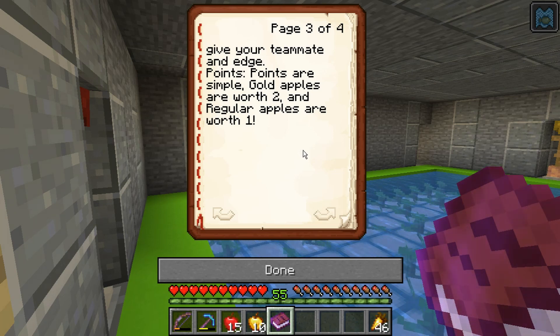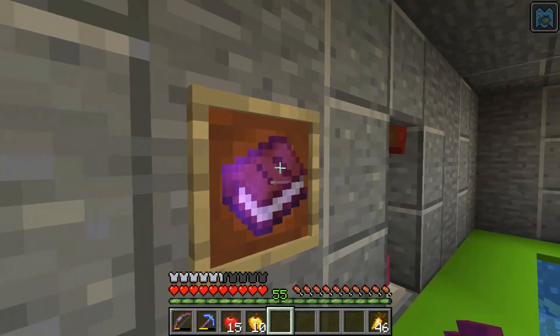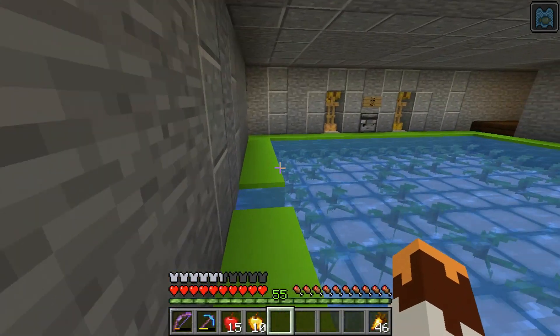Points are simple: gold apples are worth two, regular apples are worth one. So right here we have 35 points to reset. To reset for another round, just go down the ladder and place a stack of four gold apples in each dropper on the roof, and then three stacks of four regular apples in each dropper as well. Happy bobbing! Nice, fun little minigame.